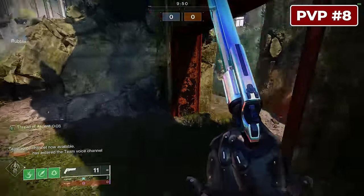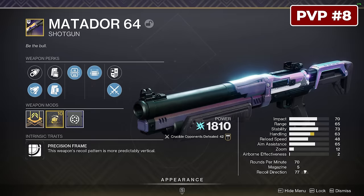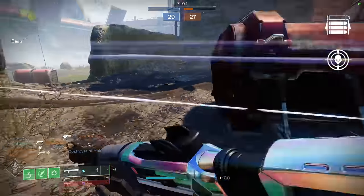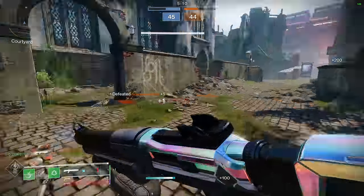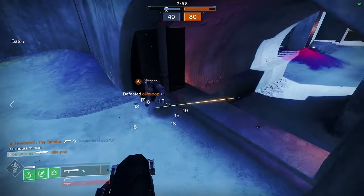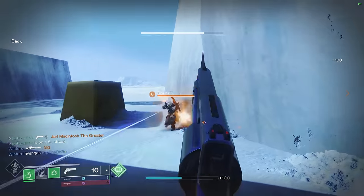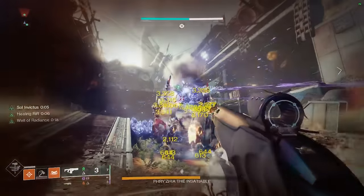Number 8 for PvP has been the best legendary shotgun in the game for a long time now. Matador 64 is a throwback to a very popular Destiny 1 shotgun that was also a top meta choice. In Destiny 2, it features the combination of Opening Shot and Threat Detector, giving you fantastic consistency and one-shot-kill range, plus fantastic handling whenever enemies are nearby. I'd say it's the best shotgun in the game except there's one other option that slightly edges it out later on the list. For the energy slot though, I don't think you're beating the Matador until Bungie adds new options or changes up the shotgun meta.